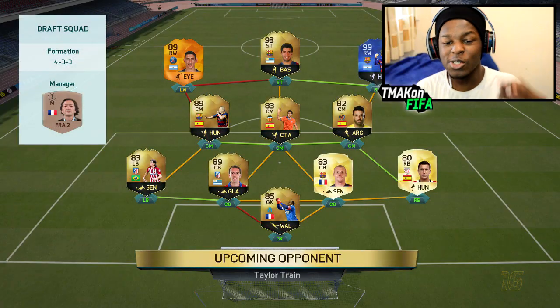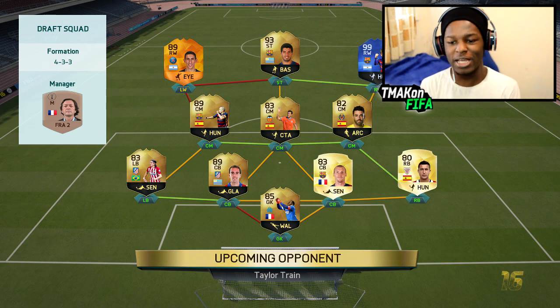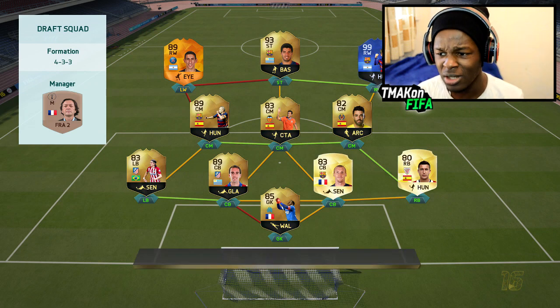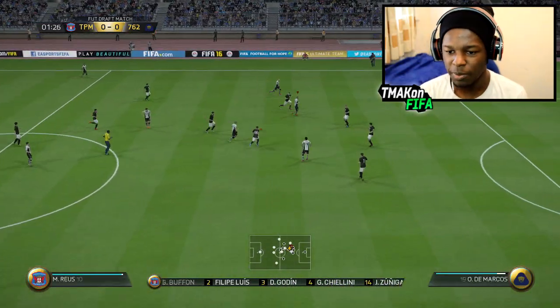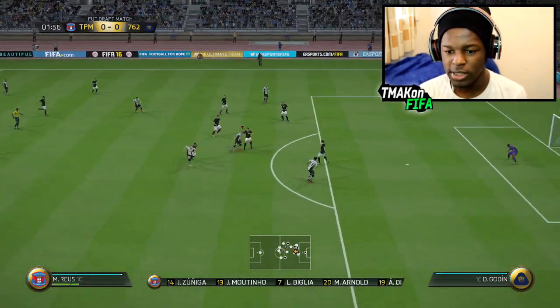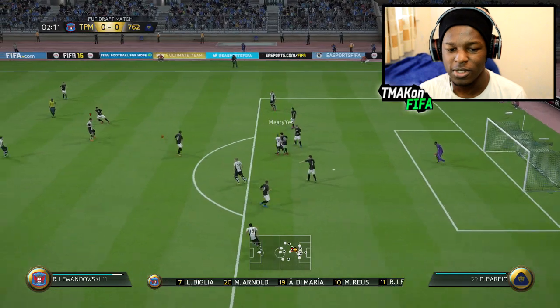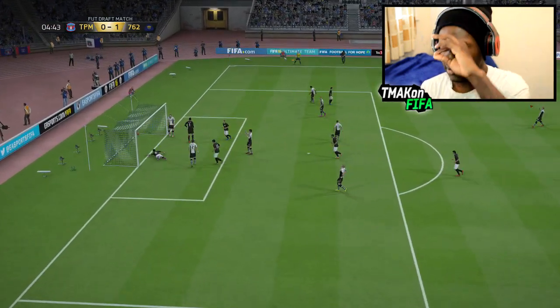This is the team I'm coming up against — he's got Man of the Match Di Maria, Team of the Year 99-rated Messi, and a pretty OP-looking team. All I can do is pray I do well. Lewandowski pushes through, finds a pass — Reus tries but loses the ball. What a save! He's got TOTY Messi and MOTM Di Maria — he can't be getting that lucky.